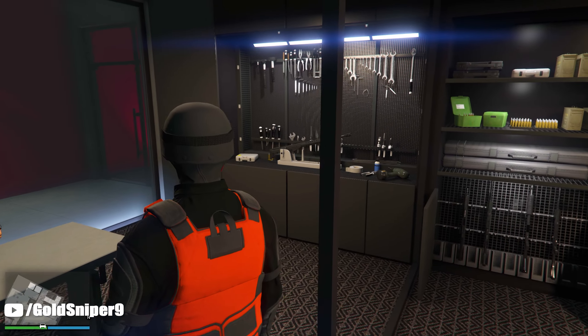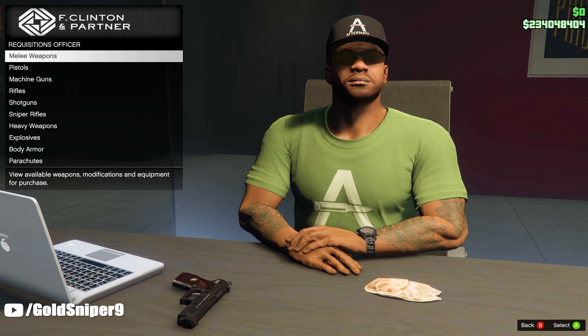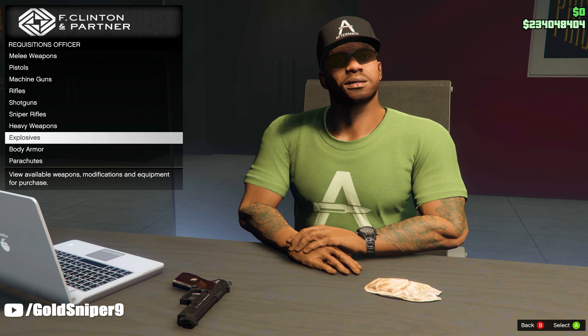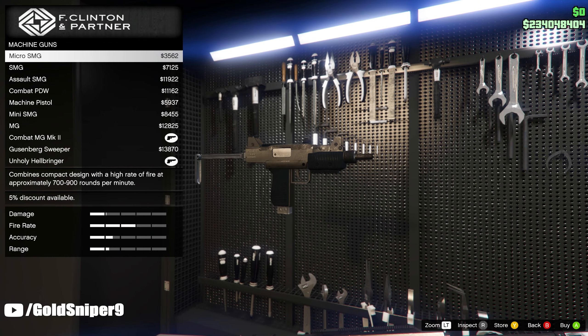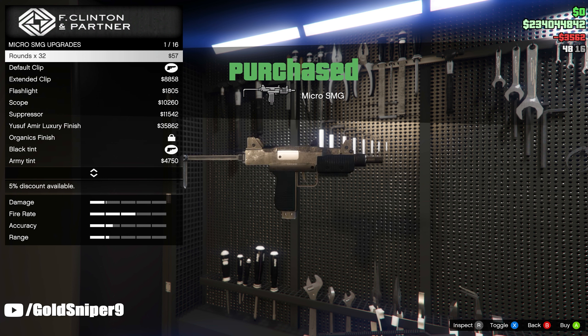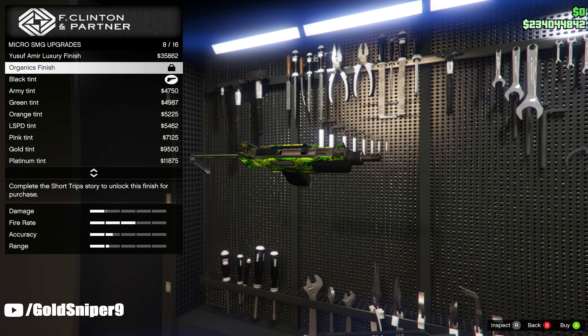Once you make your way up here and you have the weapon specialist, just talk to him and then make your way down to the SMG. We're going to be taking a look at the micro SMG first, so we'll head over to machine guns, micro SMG, and purchase it for about $3,000. Making our way all the way down here, we have the organic finish — it's going to be a nice lovely weed plants design on this gun.